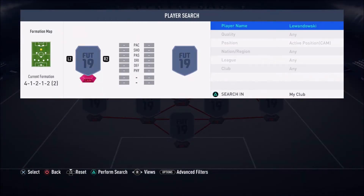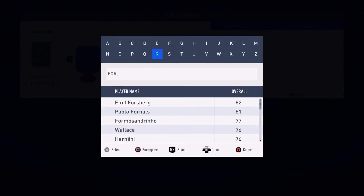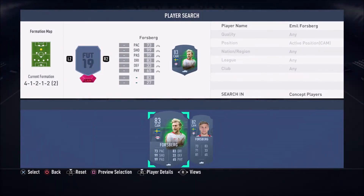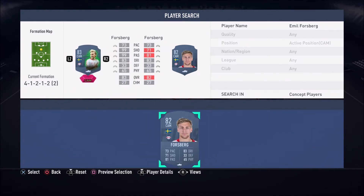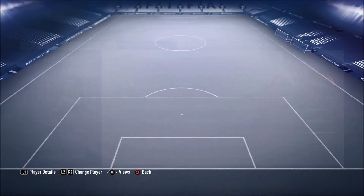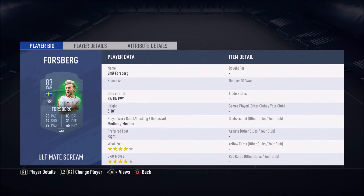In the CAM position, we have a Halloween Scare card. I actually made a prediction in one of my other videos that Emil Forsberg would get 99 shooting on his Scare card, and I got it right. This is the CAM we're using: 99 finishing, 97 finishing, 99 shot power, 99 long shots — this guy doesn't miss. He's got 70 sprint speed, but with a Hunter card he goes up to around 85-87. He's also a 4-star 4-star, which is very, very good.